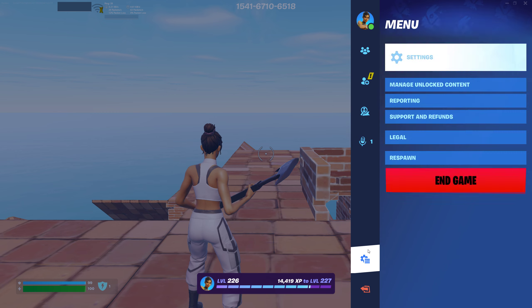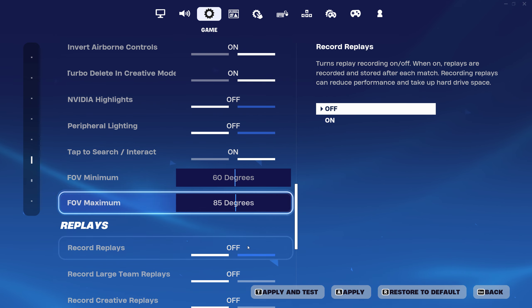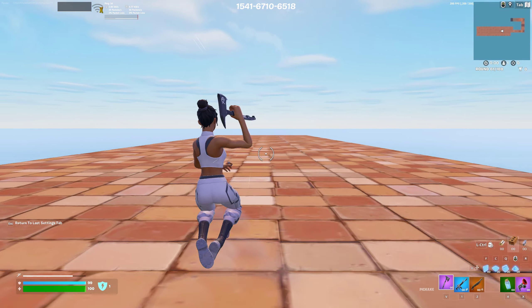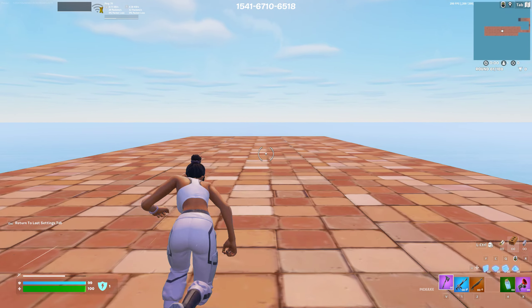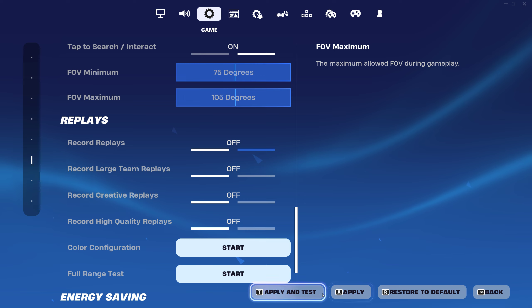I think it's only for sprinting and sliding, actually. So let's go ahead and turn it off in sprint and slide. Apply and test. Yeah, it's only for sprinting and sliding, as you can tell. Can't really see that much. Let's go ahead and turn it up.